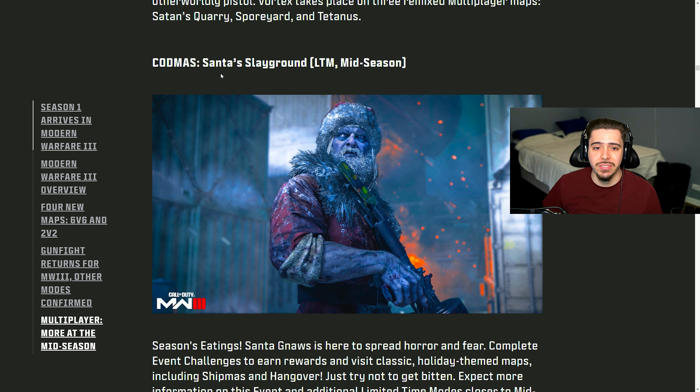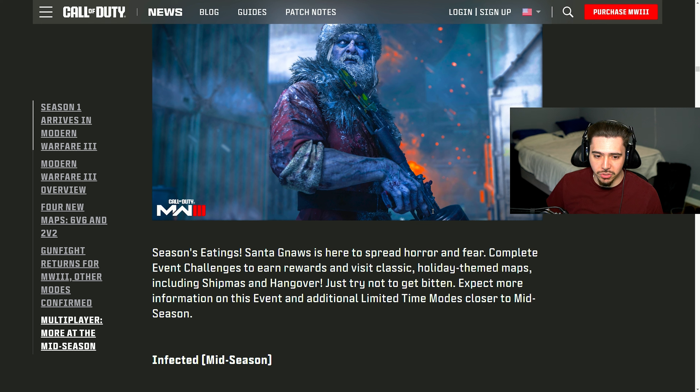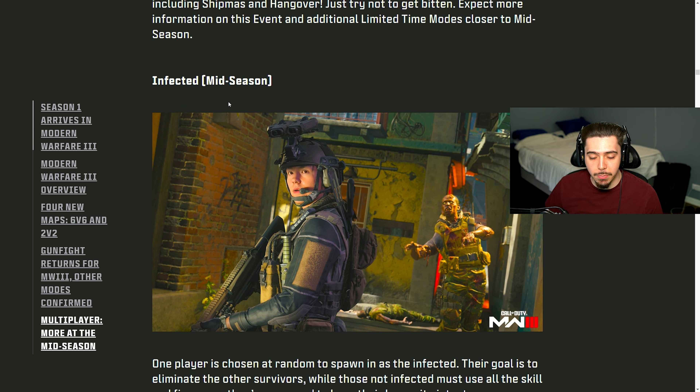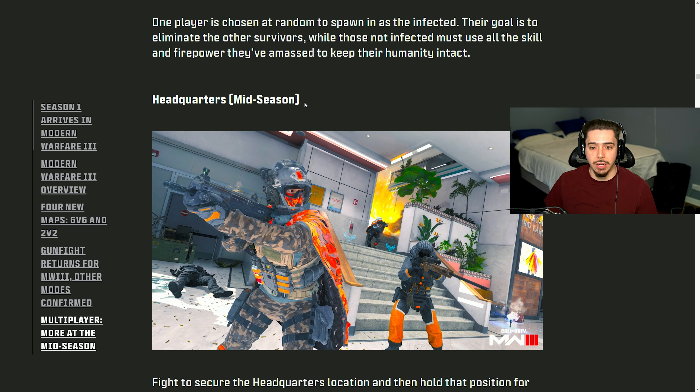We're also getting Santa's Slay Ground, which is an LTM mid-season mode. I see Krampus in there — I'm guessing it's just Krampus slaying us. We're also getting Infected, which we've seen in multiple Call of Duty games. But thankfully, something actually really good that's not an LTM — they're bringing back Headquarters. I feel like it should just be in the game. We had it at the launch of Modern Warfare 2, and I did enjoy playing it quite a bit.